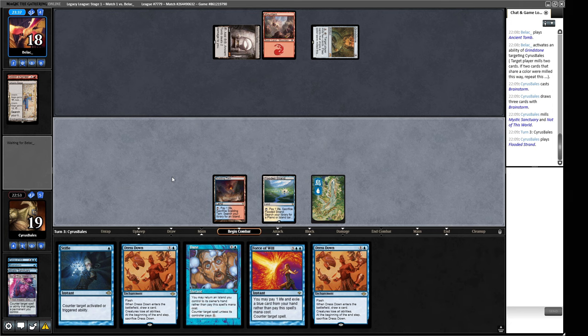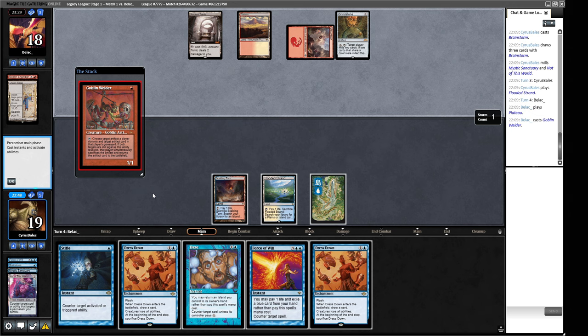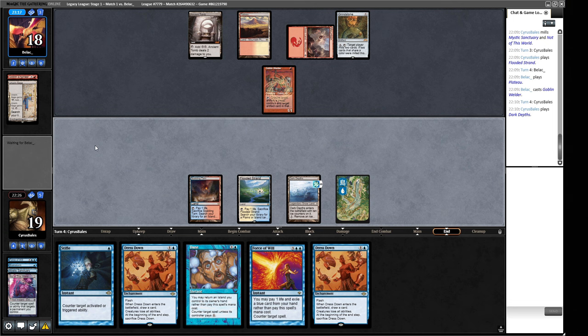We can just start cycling these if we feel the need. There's a Plateau — so this is going to be the red-white build with fourth Etherling. How much do I care about this Goblin Welder? Right now I think it's okay. This feels a bit like bait. Dark Depths. Let's see how this turn plays out — they can mill us or themselves, and if they mill themselves they can do more with this Welder. They're milling us — they're just trying to power out our own Murktide Regents or see what our deck is doing.